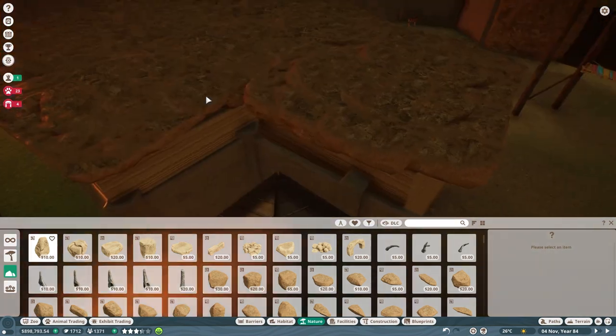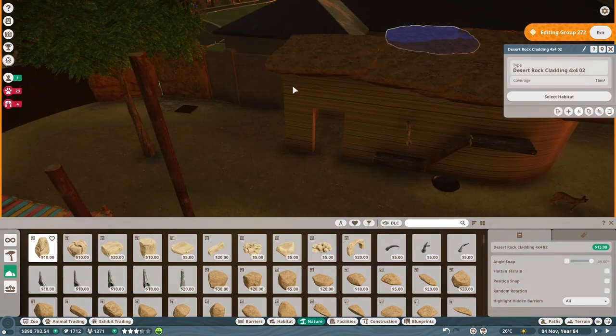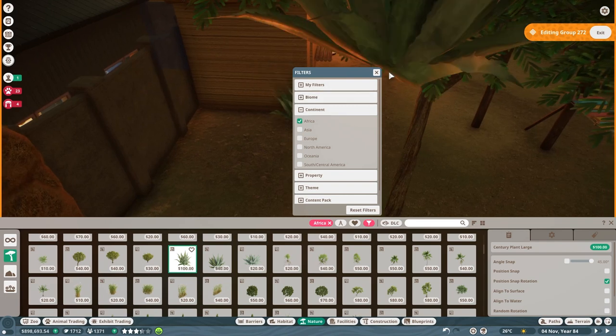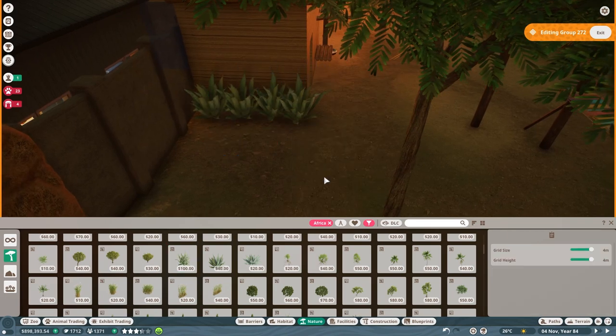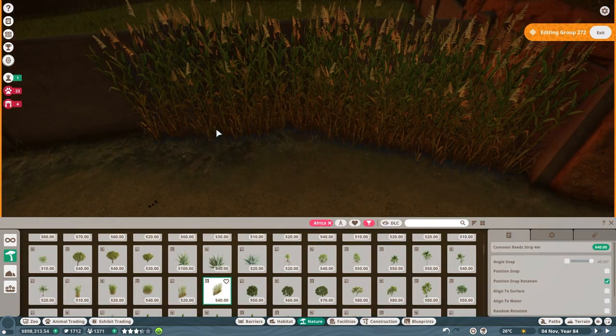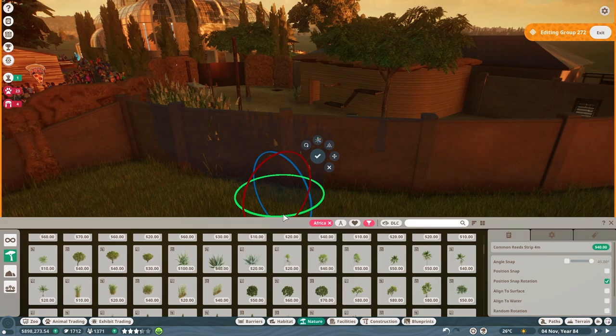I think part of the aardvark's stress was related to the fact that people could see straight into their shelter when they're sleeping. This L-shaped building we have going on here I think will help a lot — and it's one-way glass, so that shouldn't be an issue anyway.